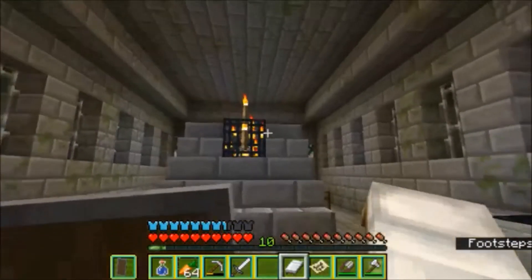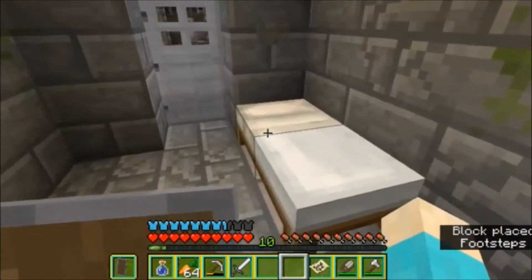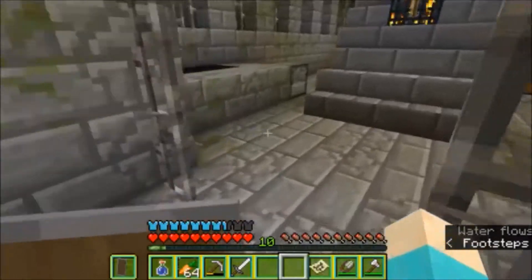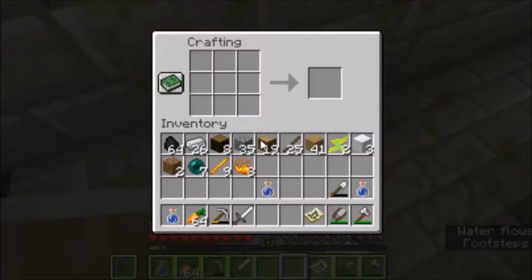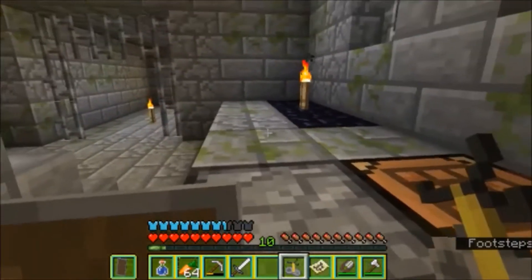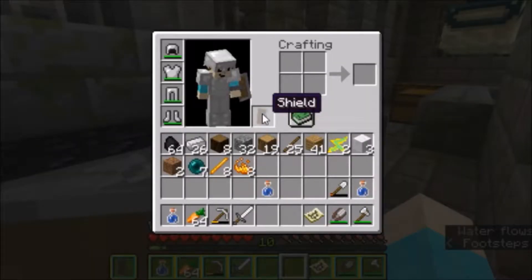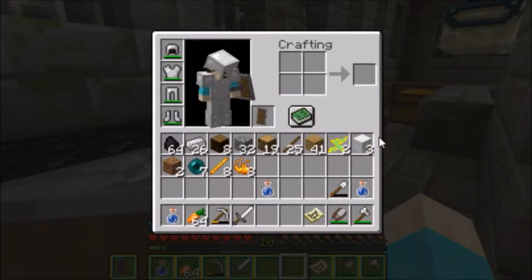Let's put the bed next to the door. Now we need to make some spare armor. I could make a brewing stand here and do the potions at the stronghold instead of going back home. Let's make a brewing stand and place it over here. But I didn't bring the ingredients for potions with me, so I'm still gonna have to go back home anyway.